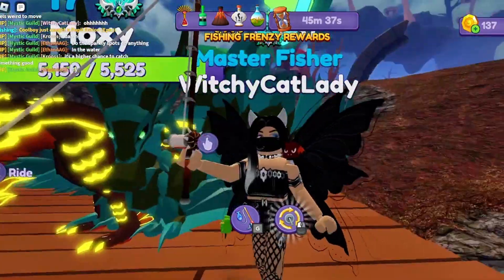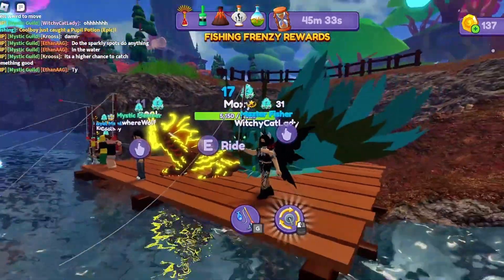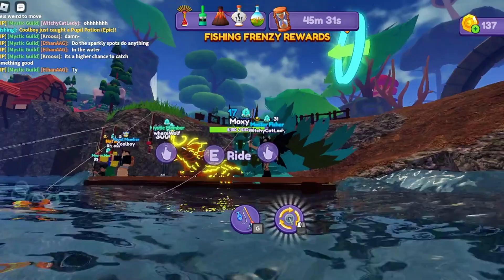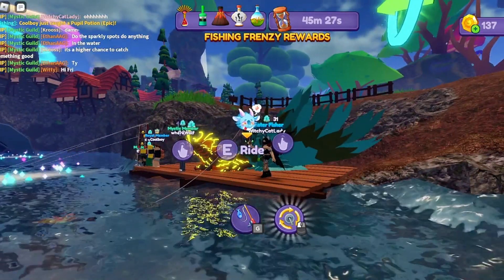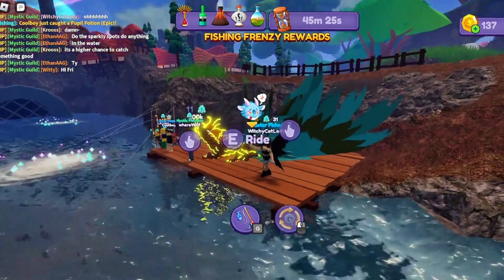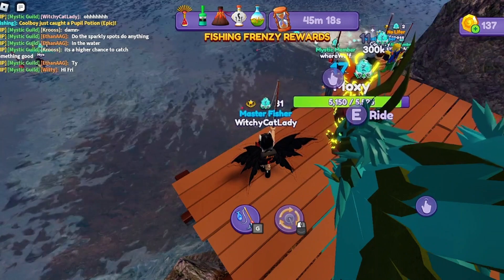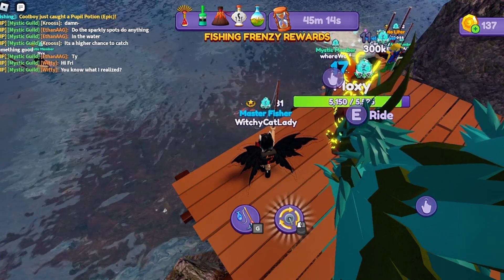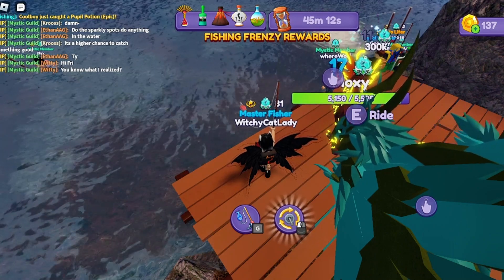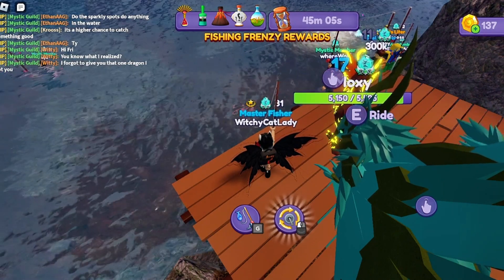It's nighttime in the game and everybody's dragons are on me, but here's a quick tip that me and my kid have figured out: when you're fishing, if you catch anything that's not a potion, recast — throw it right out there. You don't want to spend your time reeling in a fish instead of a potion.